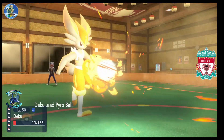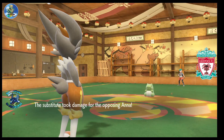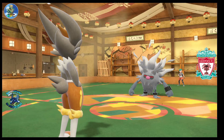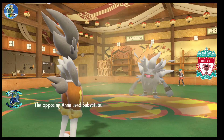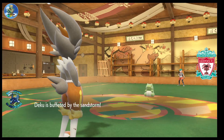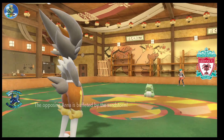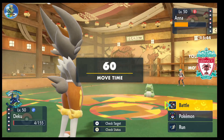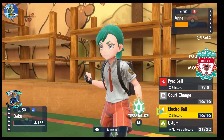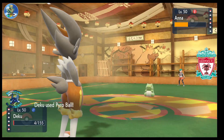We went for Pyro Ball because it deals damage. Court Change was in case he had hazards up, since my team doesn't really handle hazards very well. He subbed again — I knew going into his sub that he was probably going to sub again. The next turn I already know I only have one turn of survival left — Cinderace is sitting at 4 HP. We just take Pyro Ball again because there's literally nothing else we can do. I need to get him low enough so he can't make more subs.